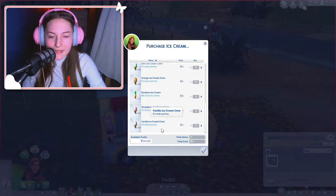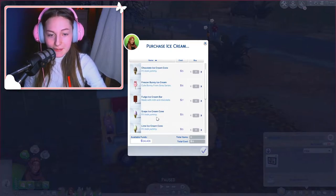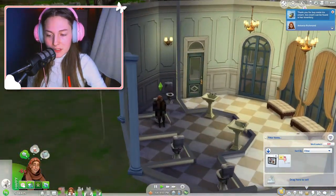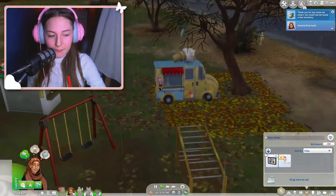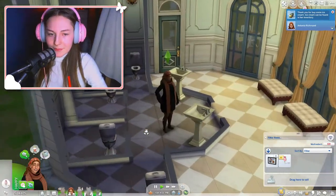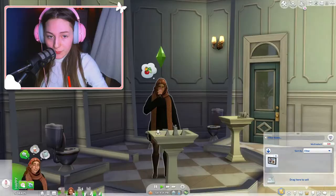There is so much to choose from! I can see the Freezer Bunny right here — I'm definitely picking that one. You've got vanilla ice cream cone, strawberry, rainbow, orange, mint ice, lime ice, grape, blueberry, chocolate, a fudge ice cream bar, and obviously the Freezer Bunny ice cream. She doesn't go to the truck to pick it up, but it automatically shows up in her inventory.